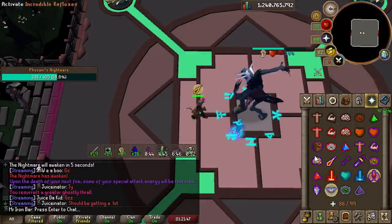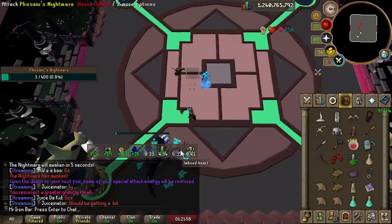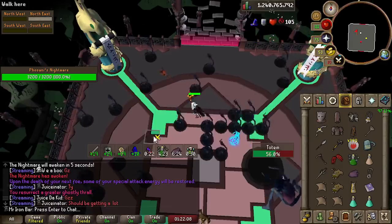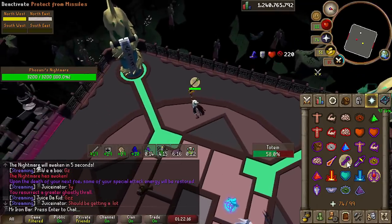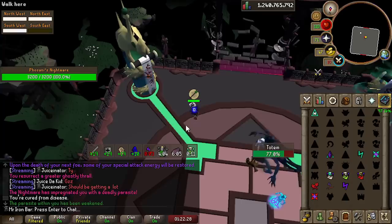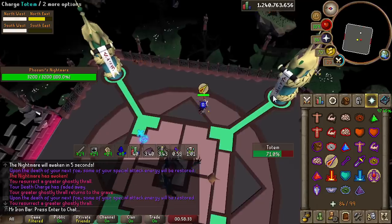I've been doing Nightmare on the side for the collection log as well, and the shadow is beyond a shadow of a doubt the best magic weapon here. I love Nightmare so much more because of the shadow's ability to two-shot the pillars quite often - it can hit like 120 auto damage since the base damage is in the 60s and on pillars it does two times the damage. Next attack will probably charge the pillar up in two shots, and overall I've been saving at least 30 seconds to a minute per fight.